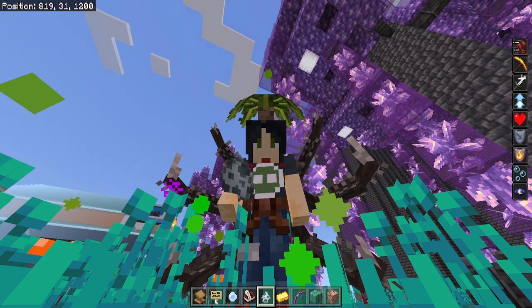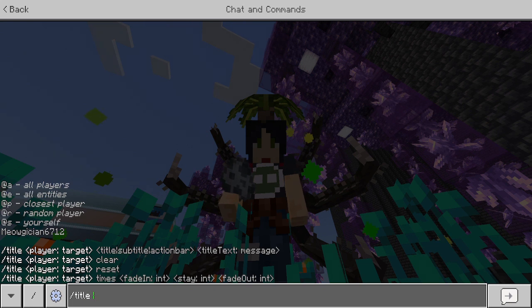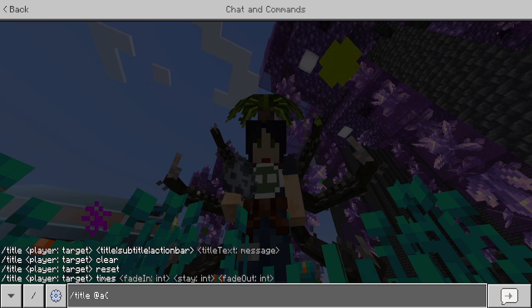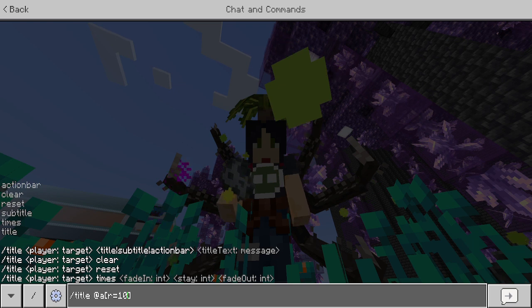Let's try /title and then you want to choose who's receiving the title. Let's say @a — this is going to make it so everyone sees this. Now if you wanted to do it only for people who are really close to you, almost like you're yelling, you can put some regular brackets here and inside put r=10. Now only people within 10 blocks of me are going to get this.